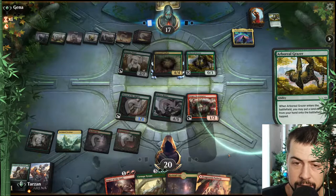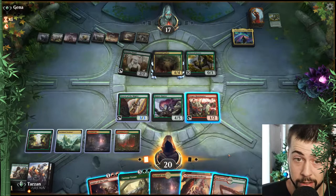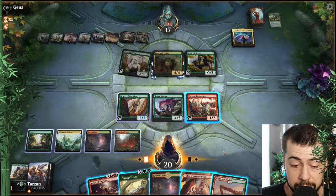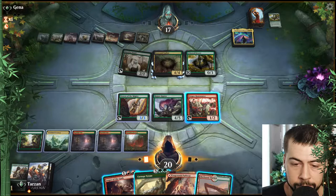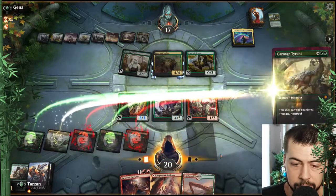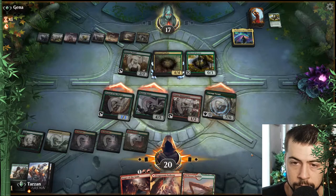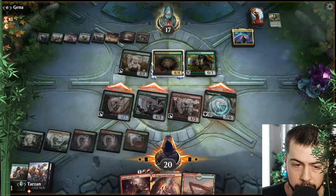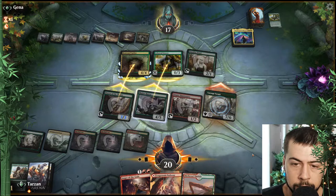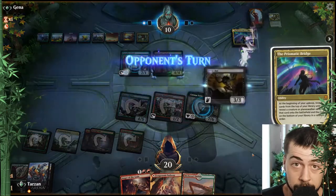I think maybe we'll swing with everything, see how they block, and then use Anger of the Gods afterwards to hopefully take out Boneyard Lurker. That did block — probably Drover or Huntmaster. It doesn't really matter which one they block. Going Carnage Tyrant is nice — I say we just go Carnage Tyrant, give it haste, get her done. I'd expect Boneyard Lurker. Yeah, block Drover or the Mighty. I think that should be enough. Certainly next turn, go Anger of the Gods.